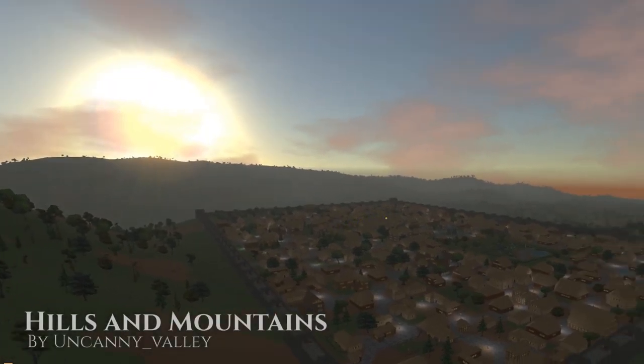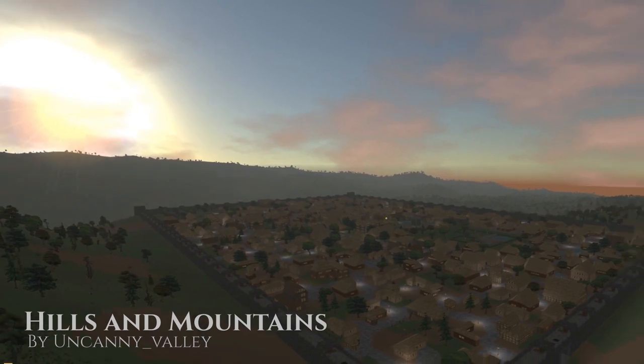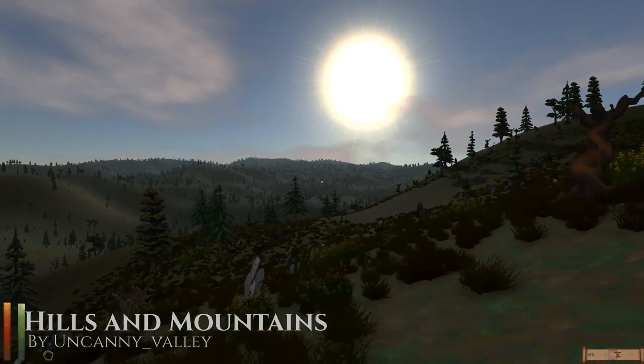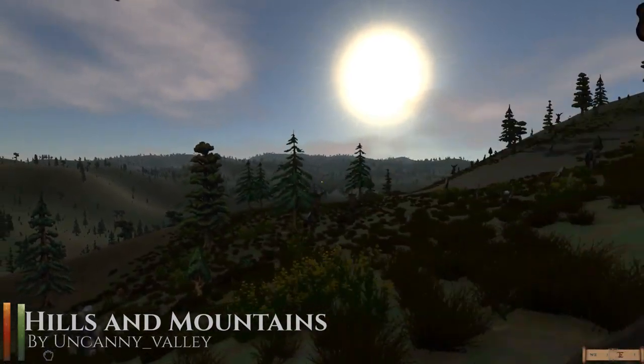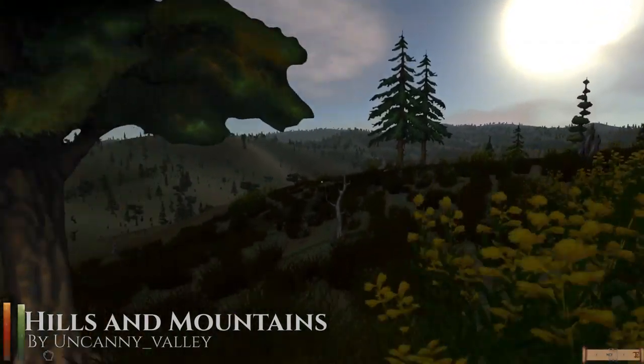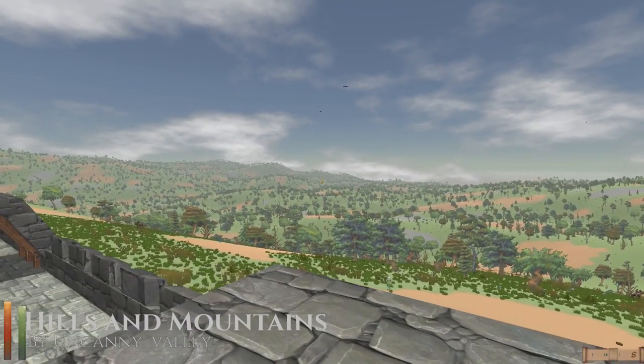And here you also see the next mod in this episode: Hills and Mountains. This mod simply makes the kind of flat vanilla world more hilly and mountainous. Everything looks more interesting and rugged, like a dangerous fantasy world should. I really enjoy this one — go and try it out!